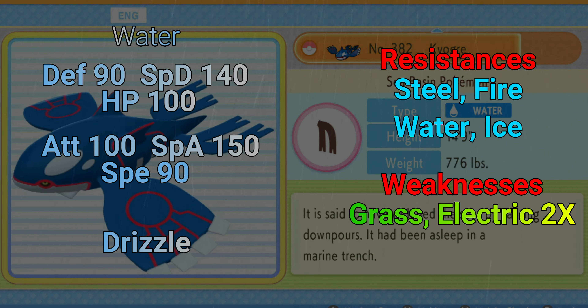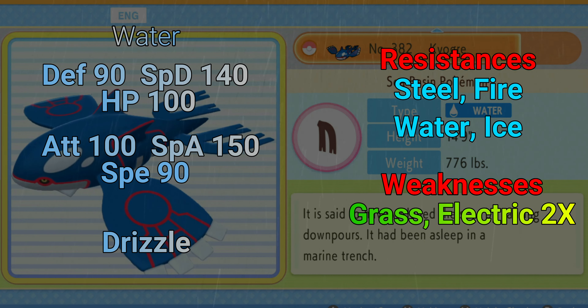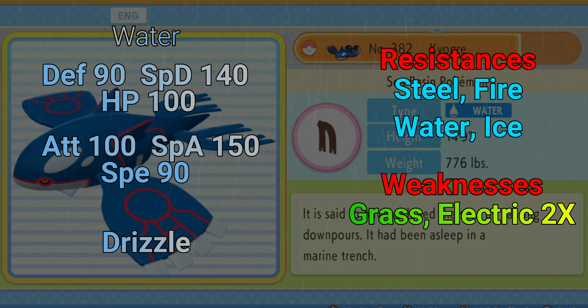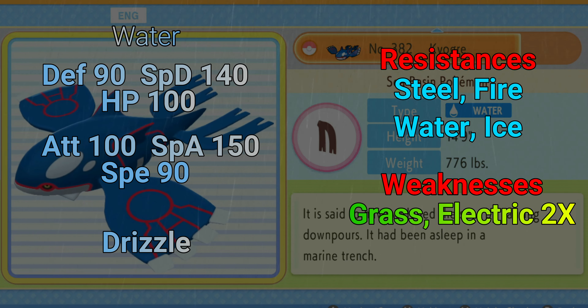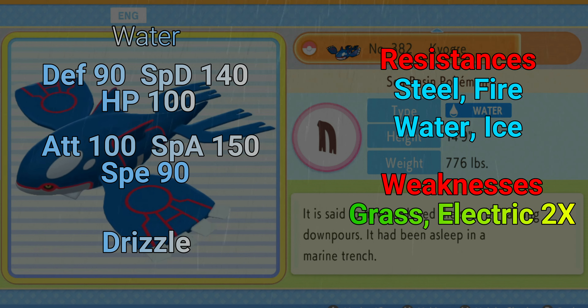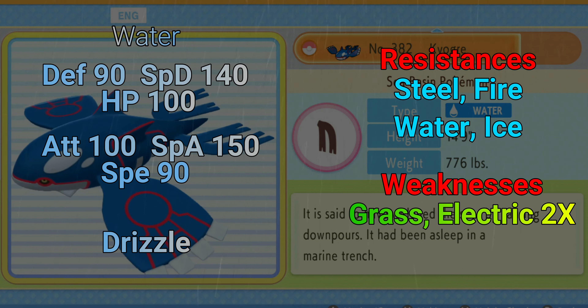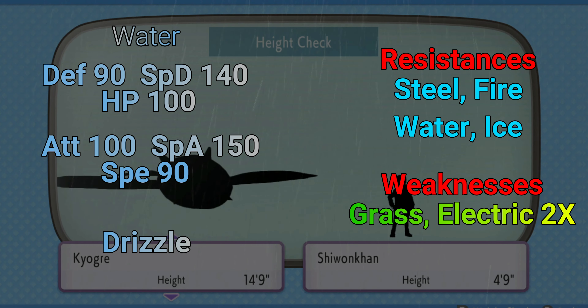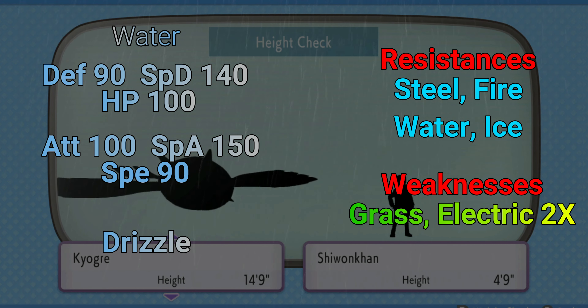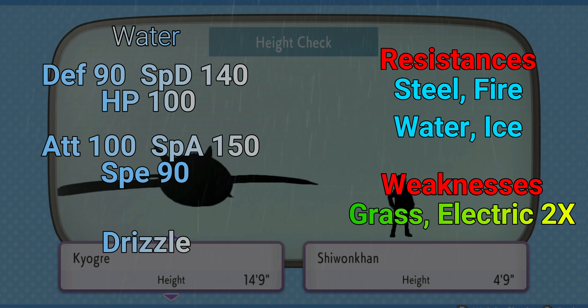In Brilliant Diamond and Shining Pearl, Kyogre's ability is Drizzle. As soon as this Pokémon hits the battle it starts raining on the field. This increases Water-type move damage by 50%, decreases Fire-type move damage by 50%, and — importantly — makes both Thunder and Hurricane bypass their accuracy checks to hit no matter what unless something like Double Team is in play. Both moves normally have 70% accuracy checks, but with rain they just hit. Both do crazy amounts of damage, making this a great pairing for any rain team.